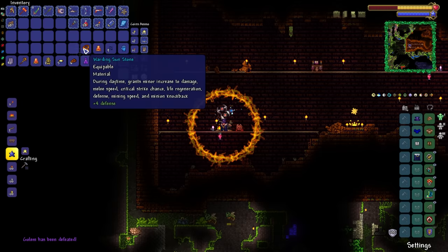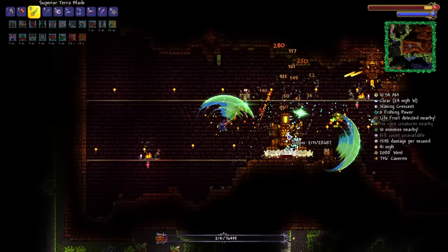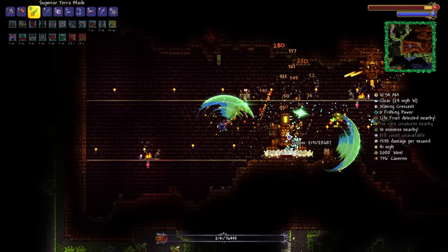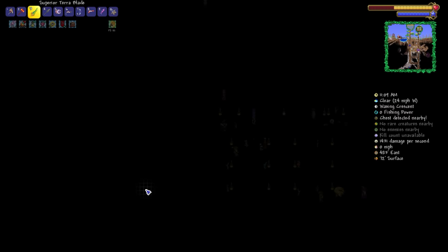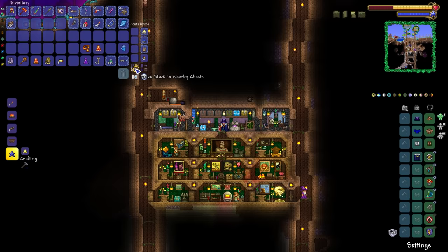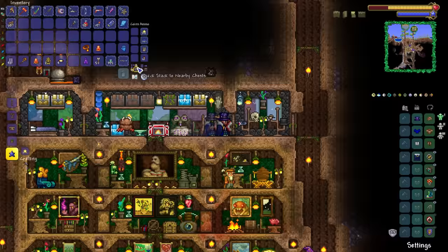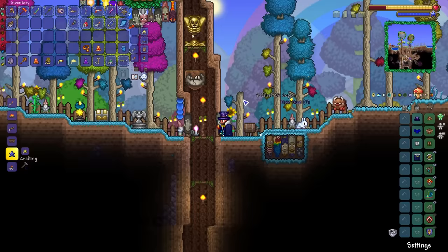I wonder if the sunstone is going to grant us the ability to make the celestial shell or celestial stone. If we manage to get that, it's game over Terraria — it's like the ultimate character stat accessory. Unfortunately, a little bit of death action there, but the platinum coin is still there so it's recoverable. We're going to keep going until we get the pickaxe axe. Before that, I'd like to see if we can make the celestial shell or stone — I can't remember whether you get the shell first or the stone first.